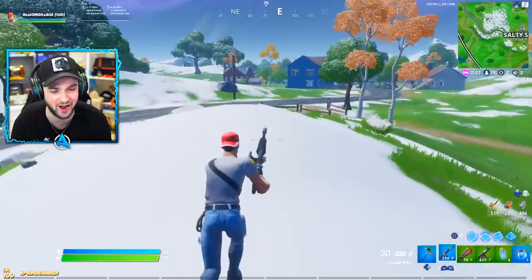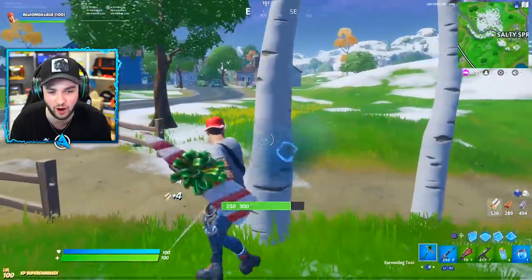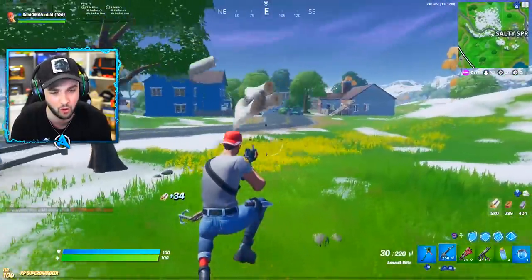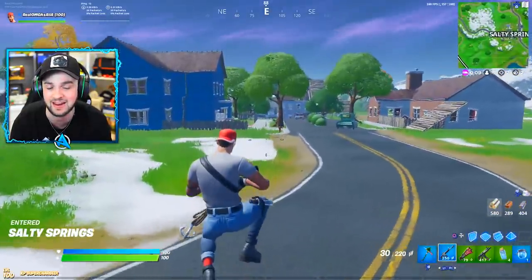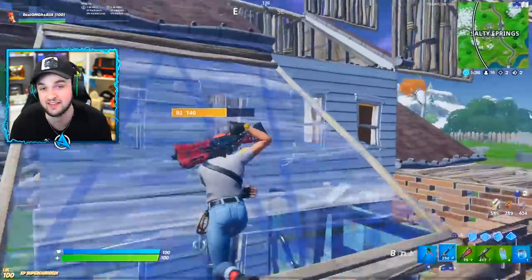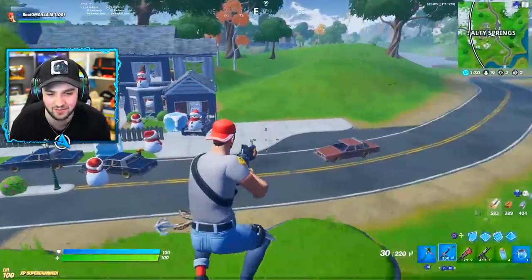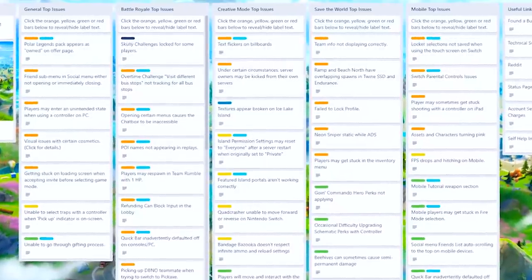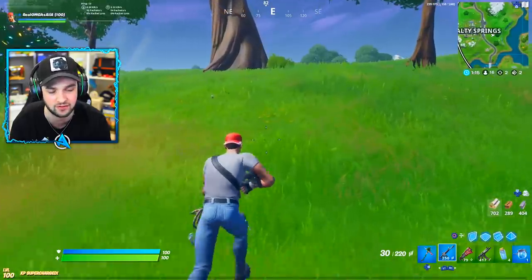Just before we show you this new unreleased weapon, stick around — we will finally be getting an update next week, the 11.40 update for Chapter 2, including more overtime challenges, more skin variations, something new coming to the game, and big changes and bug fixes. Fortnite have decided to communicate less and less with us about updates and what's changing. Instead, they have a massive social page where all bugs and everything they're looking into is posted — basically their way of telling you they know about a bug and are working on fixing it.